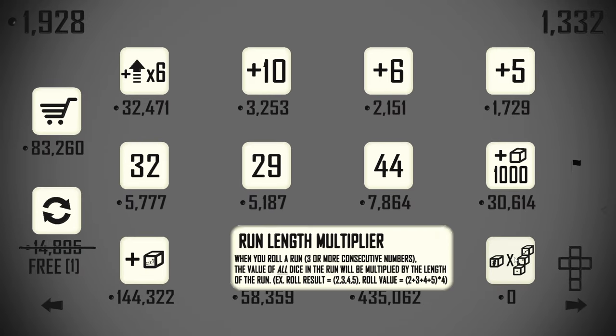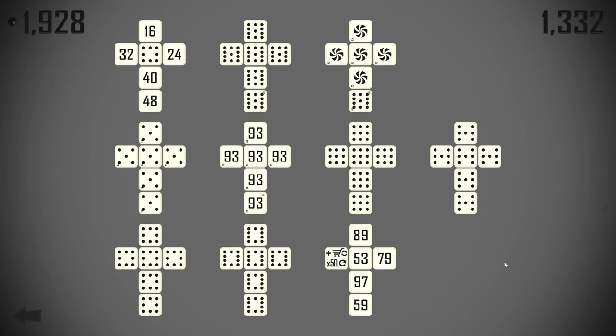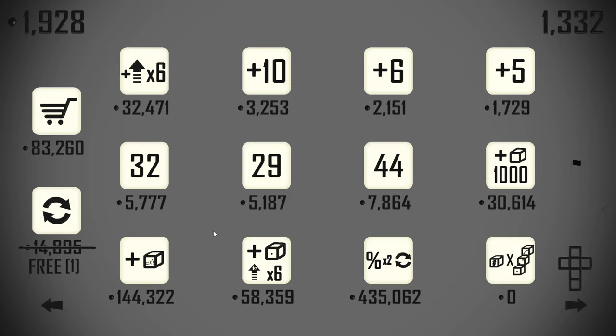That will multiply our run by the number of different numbers in the run. At the moment we have: eleven for one, ten for two, nine for three, eight for four, seven for five — so we times all those numbers by five. When we get the rest of the numbers in, we'll times them all by eleven, because we're going to end up with a one through eleven run.